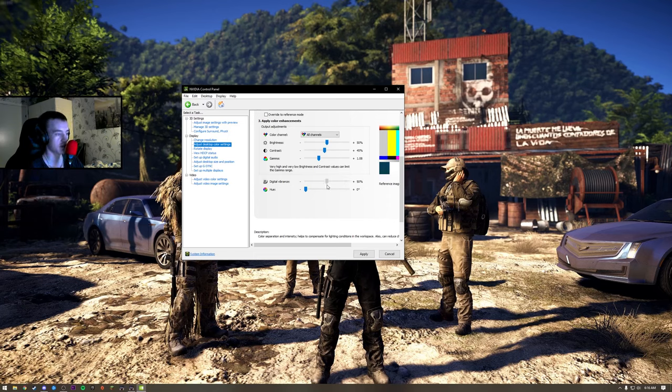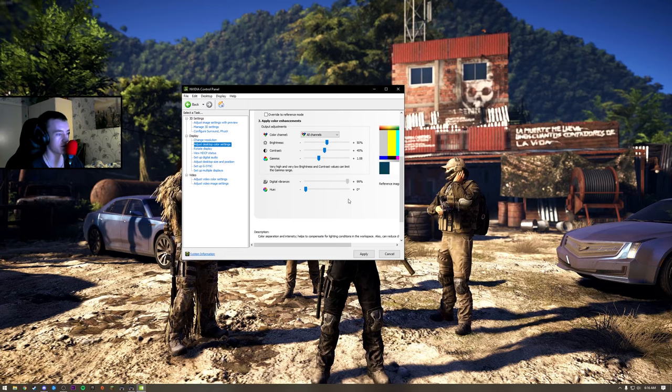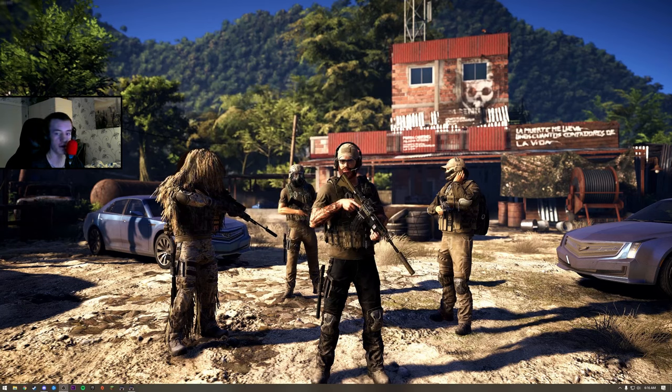50 is the normal digital vibrance. For me the picture is grey — it doesn't look like it's changing on the recording. But anyways, I have it on 90. When I watch YouTube and stuff like that, everything looks a lot better.